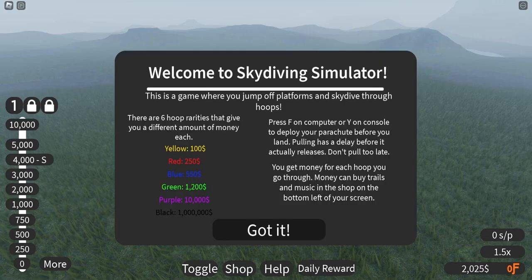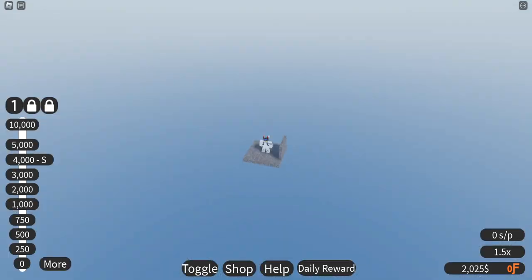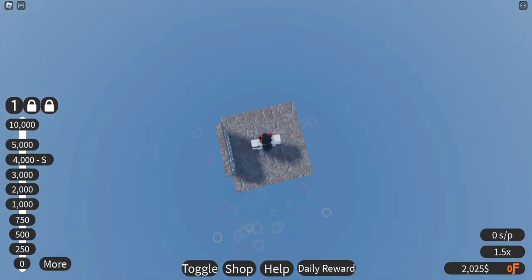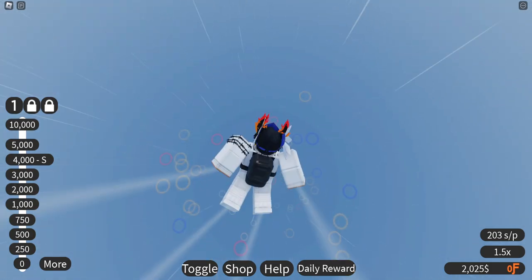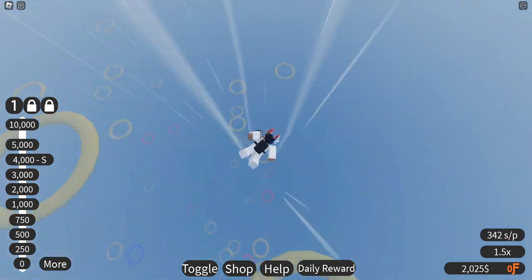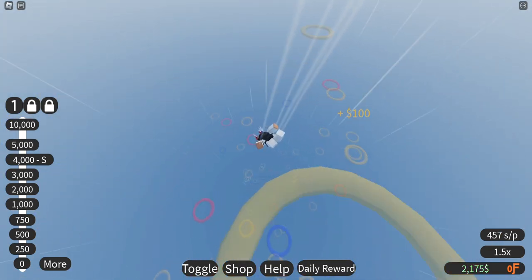There are six super rarities. Oh man, look at that black one — a million? Purple, okay. We wanna go for purple or green because I doubt we can actually see one of the black ones right now. I haven't seen one yet. Blue? We wanna go for blue, green, or purple — I think blue is the one to aim for because that's the only rarity I'm seeing.